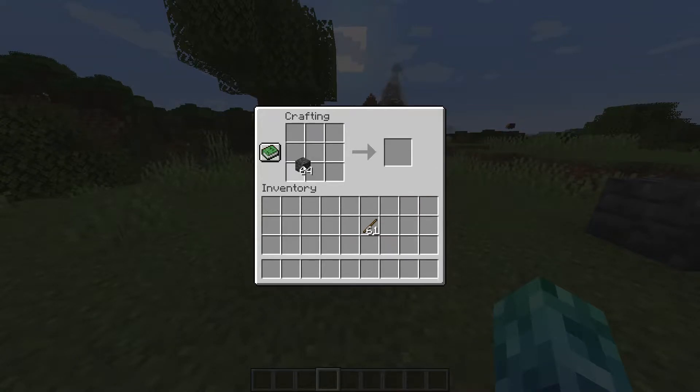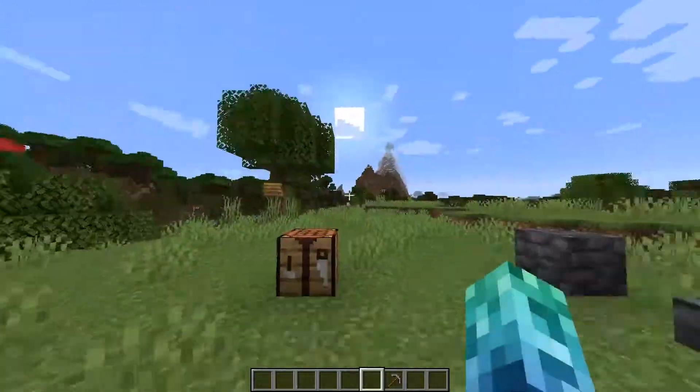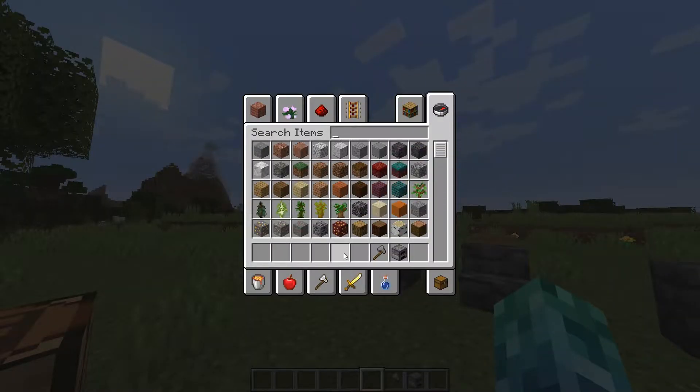You can use Grimestone to craft yourself stone picks, stone tools, and whatnot — you can even do it like this. What else do you think we can do?